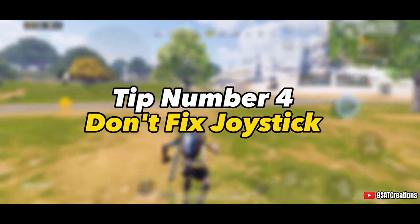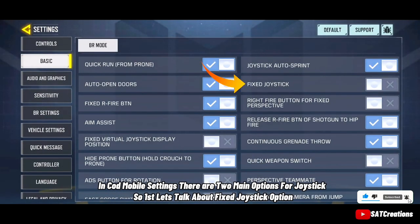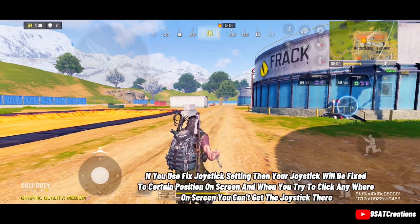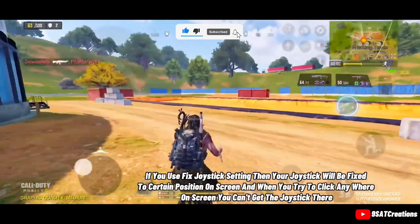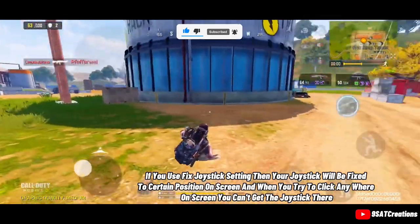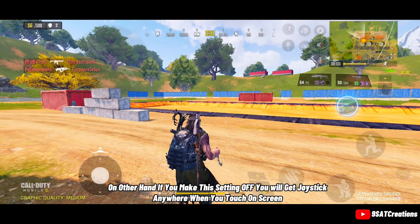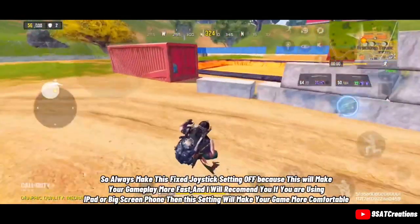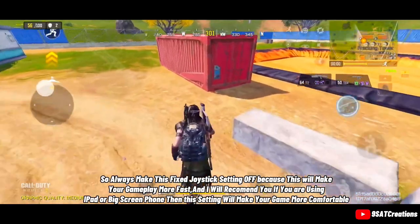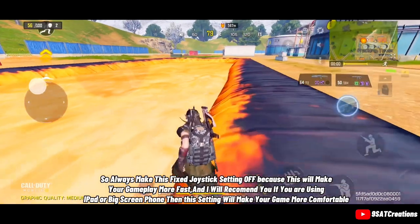Tip number 4: Don't Fix Joystick. In COD Mobile settings there are two main options for the joystick. With the fixed joystick setting, your joystick is fixed to a certain position on screen and you can't get it anywhere else. If you turn that setting off, you will get the joystick wherever you touch on screen. Always turn off fixed joystick, because it makes your gameplay faster — especially useful if you are using an iPad or a big-screen phone.